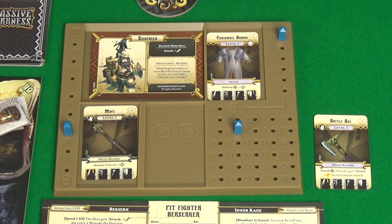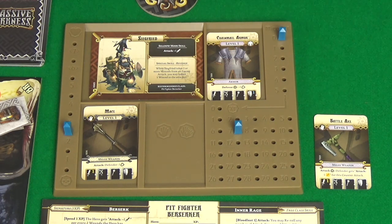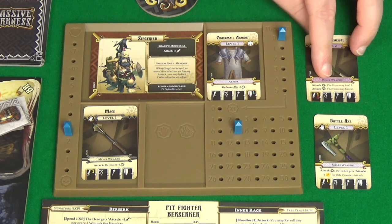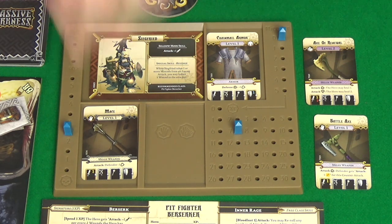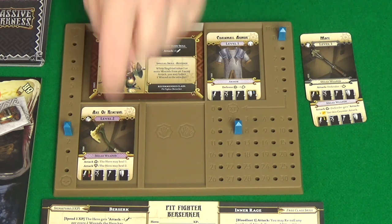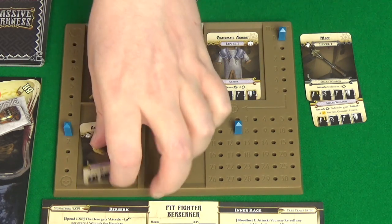Although the leather armor is a starting armor it does have a level on it so it can still be transmuted. We draw a level two item which is the Axe of Renewal. This is a two-handed item but it gives a yellow and a red attack dice, and the hero may heal one, or if they roll a diamond they may heal two. Given that I'm damaged that will be really useful and it's more attack dice, so I'm going to equip that. But it does now mean I can't equip anything in my other hand.